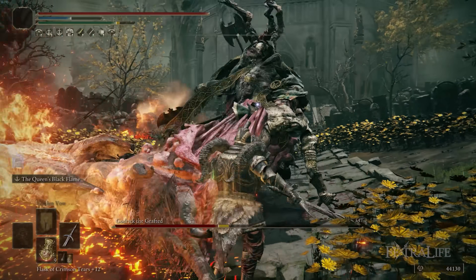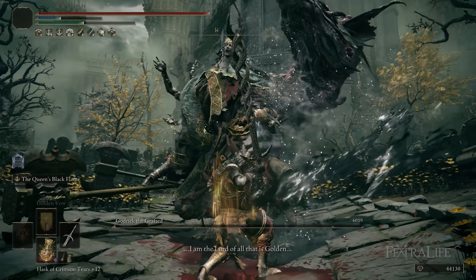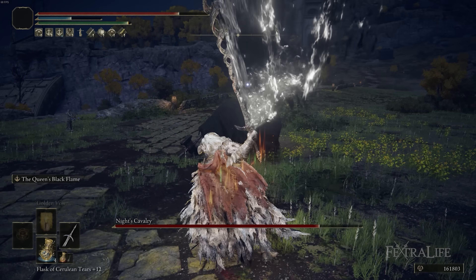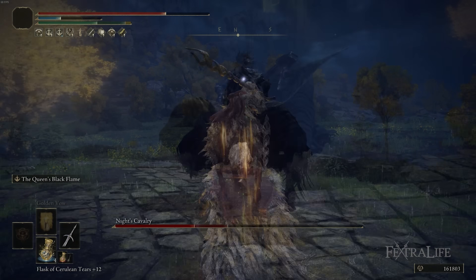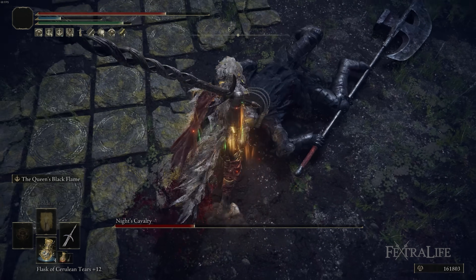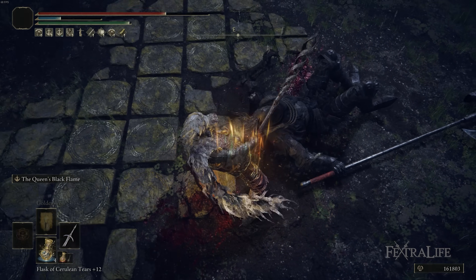You can use other incantations with this build as well, but because it's a dexterity-faith scaling weapon more than a strength-faith scaling weapon, you're not really set up to use the Claw Mark Seal without sacrificing damage with the Godslayer's Greatsword, and I don't advise that. There are plenty of weapons for a strength-faith build, but this weapon has a really unique ash of war and it makes sense to utilize it as much as possible.